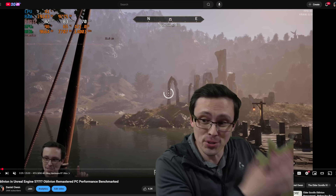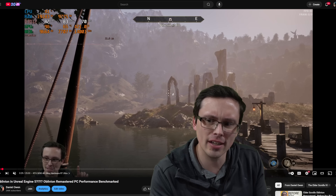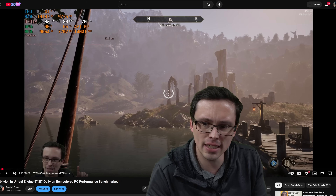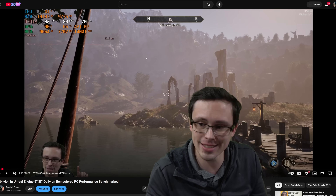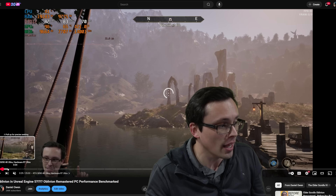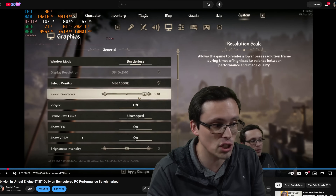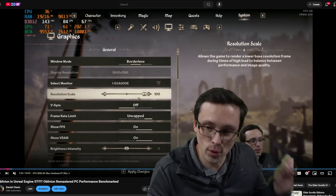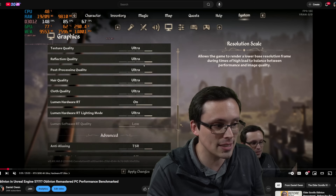When I woke up this morning after posting my Oblivion testing yesterday, I saw some comments mentioning potential issues with my testing. Some people said their 5090s weren't performing as well as what I was seeing, or that in this initial scene at native 4K I was getting a little over 80 FPS. I have confirmed the graphic settings I was using, and I was very careful to check that the rendering resolution scale was set to 100%. So there are no identifiable issues with the settings I was using here.